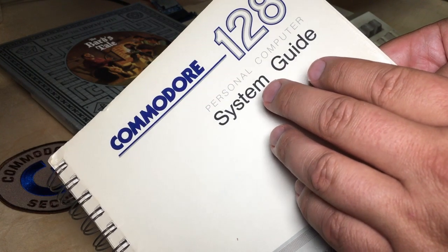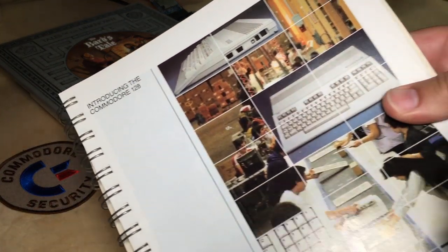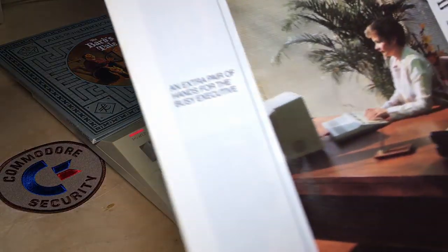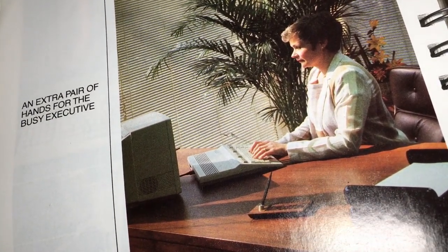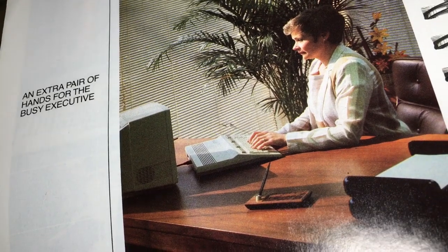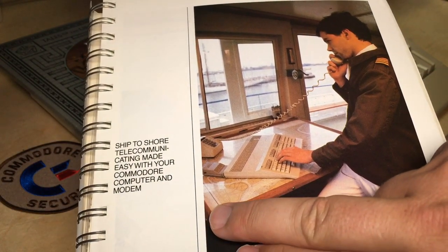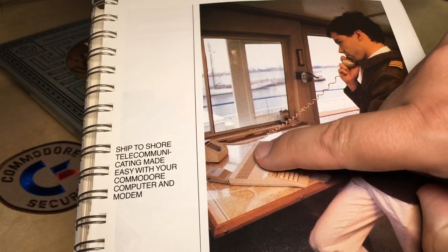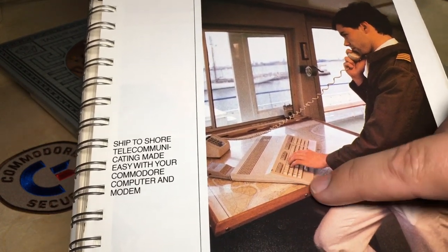Today I wanted to look at something in the C128 System Guide that's included with the Commodore 128. It's got this funny color section in the middle introducing the Commodore 128, showing the assembly line and so on, with a bunch of odd pictures — such as an extra pair of hands for the busy executive. If you look there, that busy executive only has a single cable running from her C128, presumably the monitor cord, but the computer doesn't seem to have power, storage, or anything. And here's a fellow presumably on a boat, telecommunicating made easy with your Commodore computer and modem — and yet the C128 has absolutely nothing plugged into it except the modem. No video, no power.